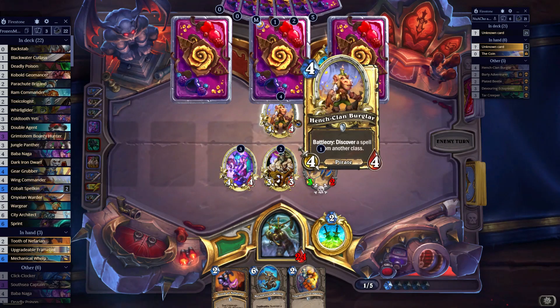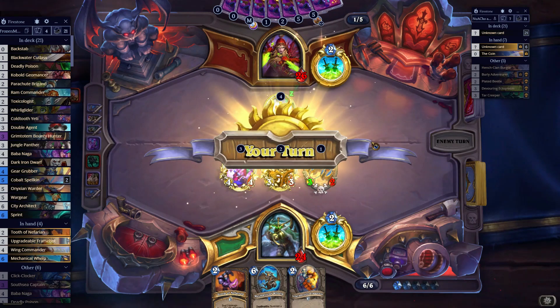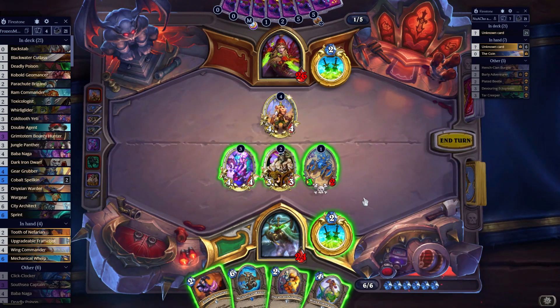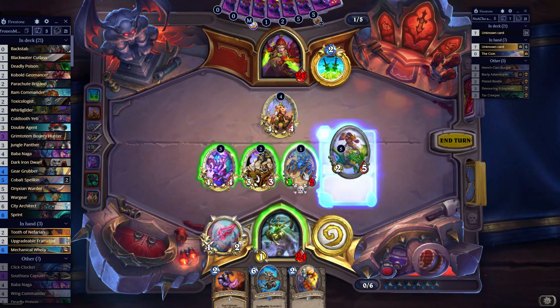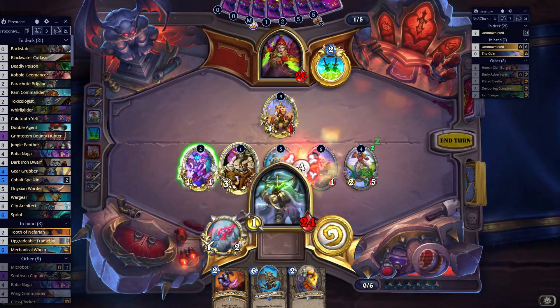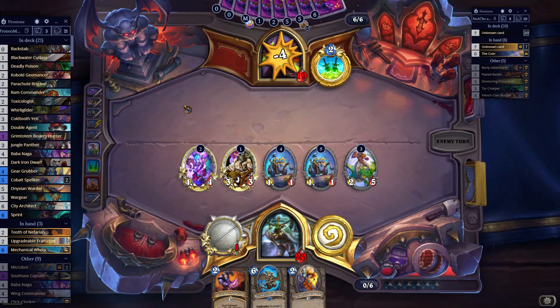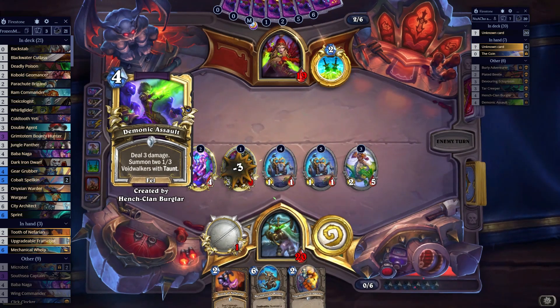I remember this having three health — you've gotta live with it when they buff cards at certain points. Not having a dragon isn't very good here, but I can kill that off, kill this stuff, and deal all this damage face. I've basically sacrificed my health total to keep stuff on board, which is the better way to go about things.